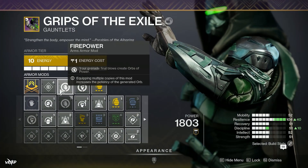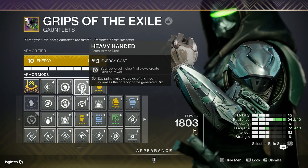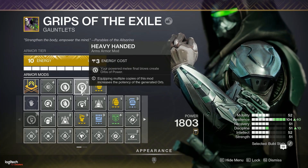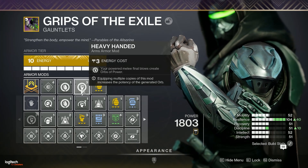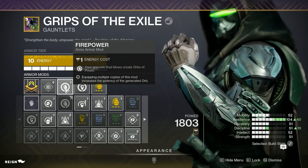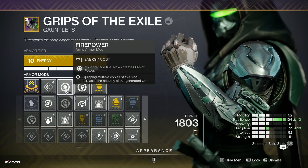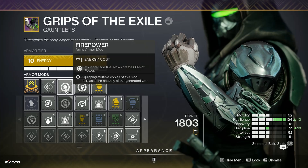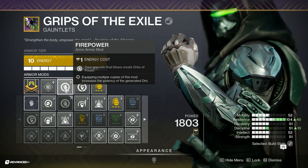For the gauntlets, we're running Firepower — your grenade final blows create orbs of power — and Heavy-Handed — your powered melee final blows create orbs of power. Both of these generate orbs. Heavy-Handed generates one orb from the powered melee final blow, and Firepower generates a second orb on a grenade final blow. That melee you do after you grapple, I believe, is counted as both a grenade kill and a melee kill. When I melee a group of adds, the minimum amount of orbs I generate is two, so I'm fairly confident both of these work.